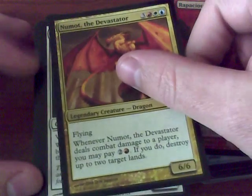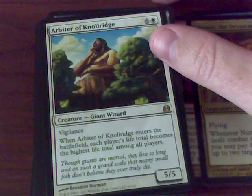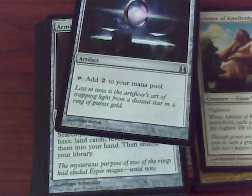Here we have Numot the Devastator Dragon — the Arbiter of Knowledge, a 5/5 for seven mana. When it enters the battlefield, each player's life total becomes the highest. It's kind of an interesting life resetter.